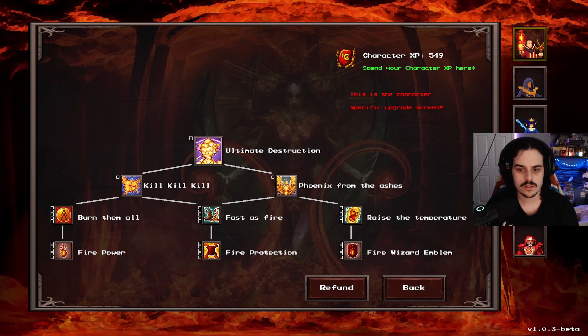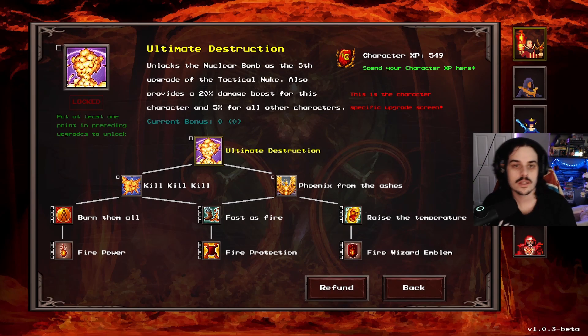Spend your character's XP. Unlock the nuclear bomb as the fifth upgrade to the tactical nuke.